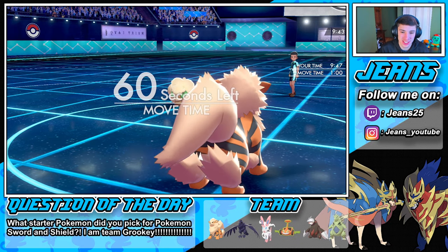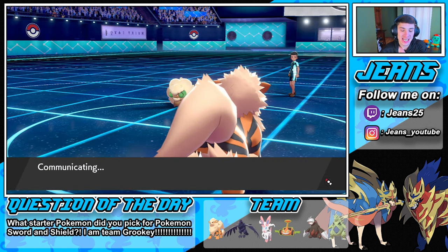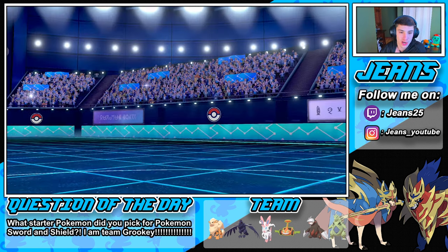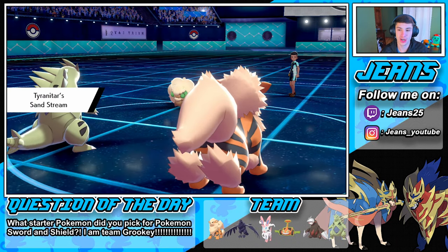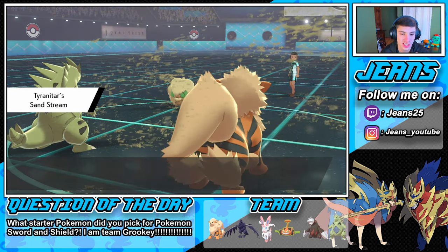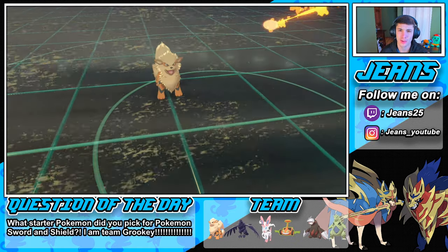Flare Blitz pops over and we go right into our Tyranitar — starting the sand stream right off the bat. I can see him going into Lucario, which is fine by me because we still have Arcanine out. Sand stream starts up, but they got the Tailwind. Can we take out Whimsicott with this Flare Blitz? I'm hoping!